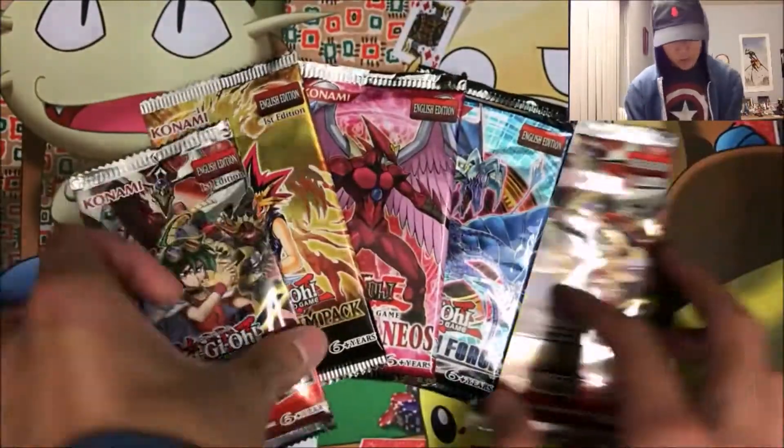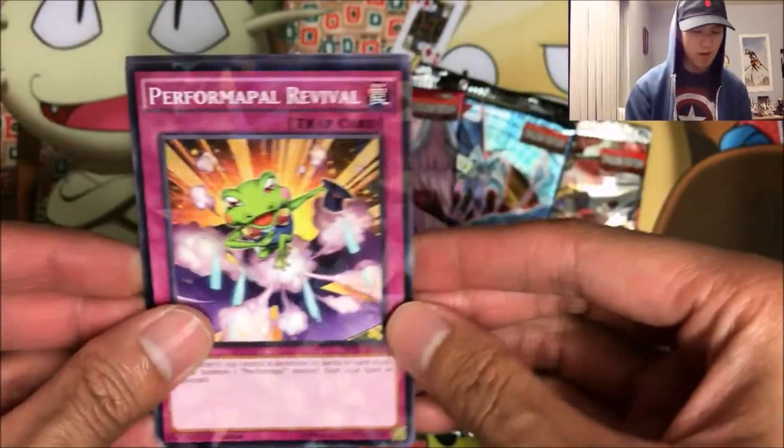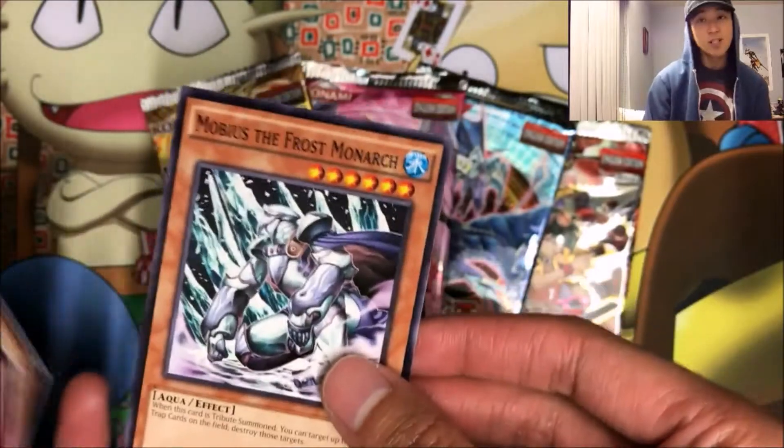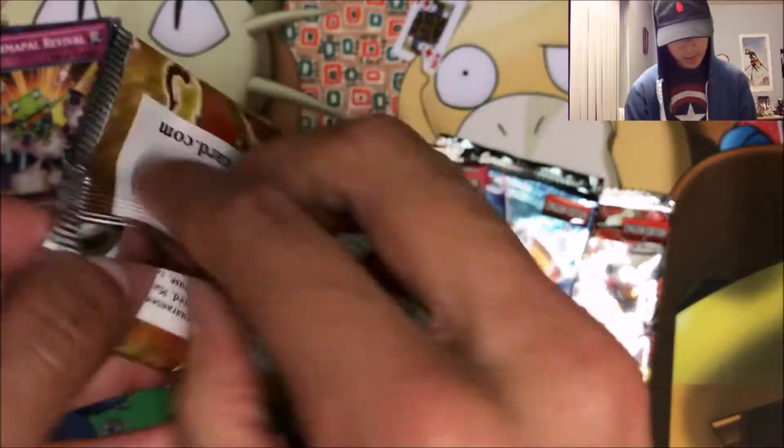Let's just begin. We'll start off with these Star Packs. We got Performapal Revival as a star foil, Raid Raptor Vanishing Lanius, and a Mobius the Frost Monarch — a pretty good common. Millennium Pack next, let's get a foil.